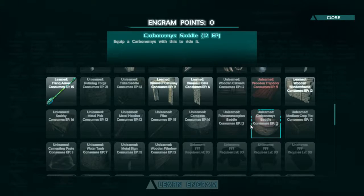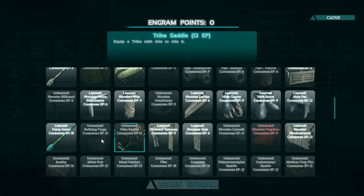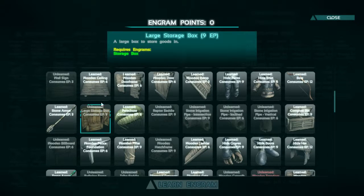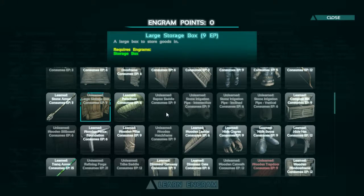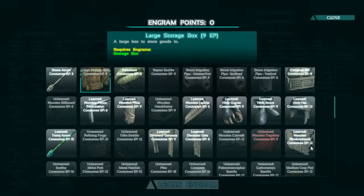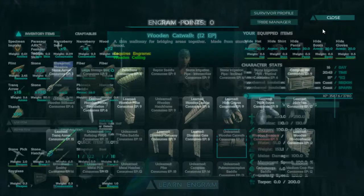This is what the turtle is — it's a carbonemys; I can never pronounce that so I just call it turtle. There's also a scorpion saddle and a trike saddle — I didn't even realize that one was there. That's how you craft your saddles: get the recipe and get a ton of hide to craft it. We do need large storage bins eventually. That little area is pretty much our farm, and I do want the wooden catwalks so we can put a catwalk along the wall and walk on it.